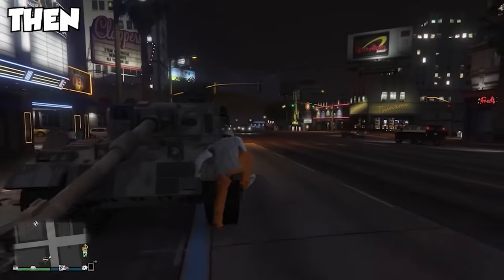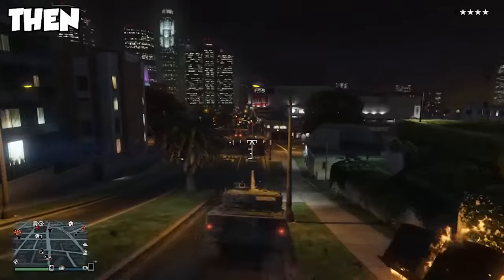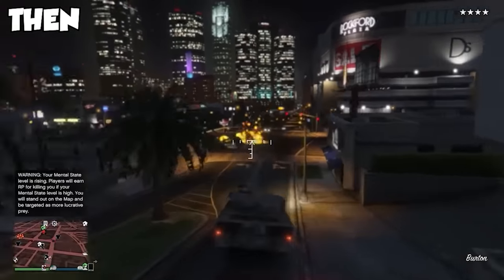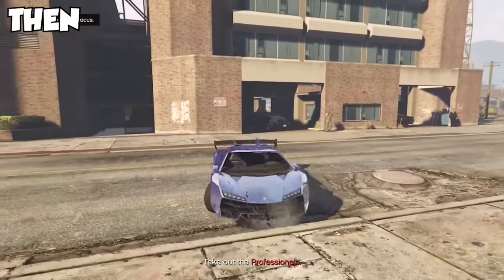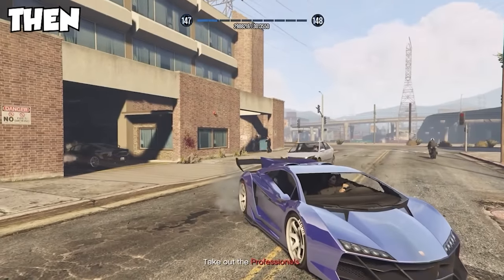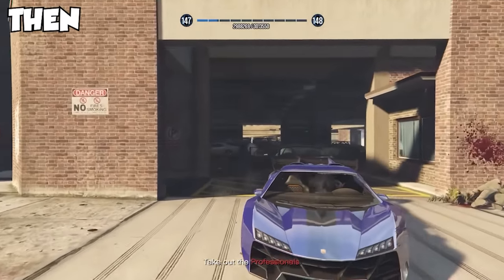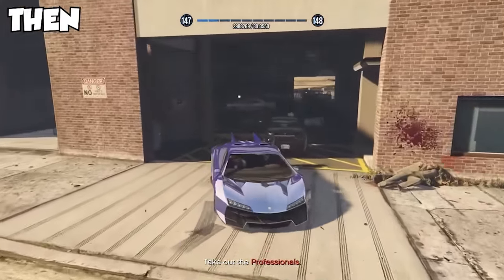When the game first launched, players had two main griefing options. The first was the Rhino tank — the most indestructible vehicle at launch. If you saw someone in a Rhino, you had to drive the other way as fast as possible. Then, just a couple months after launch, came another griefing option: the Zentorno. It was so effective because it was bulletproof from the back, and since not many players were a high level yet to unlock the RPG or grenade launcher, it was very easy to drive backwards, shoot people, or throw sticky bombs out the back.